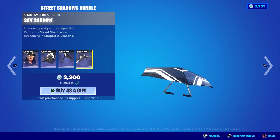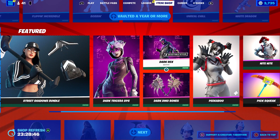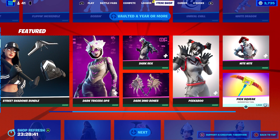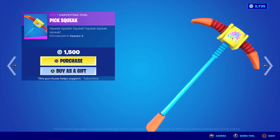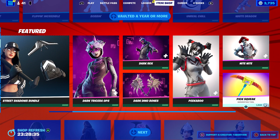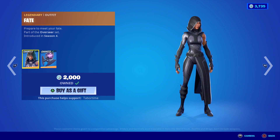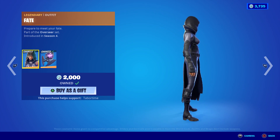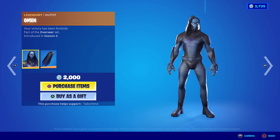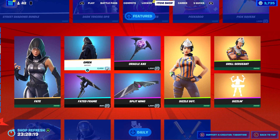Dark Tricerops, Dark Rex — these are cool skins. Dark Dino Bones go with them obviously. Peekaboo, Night Night, and Pick Squeak — one of the most expensive pickaxes in the game. This is like the makeshift Pennywise skin right there. Fate is back — I love Fate, this is the dollar-general Glow skin. Omen is the male counterpart — not a fan of this one. His cape is all rigid and stiff and he just looks worse.